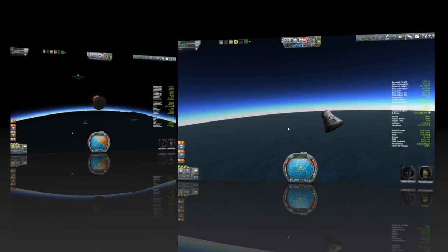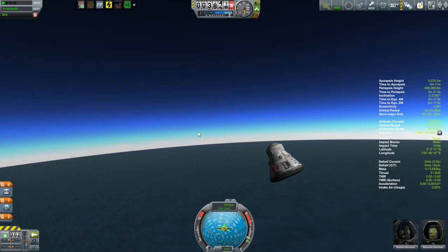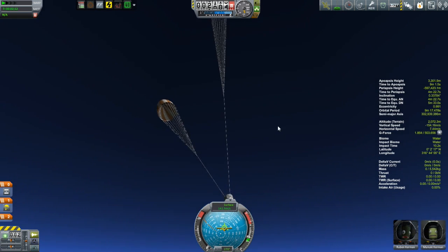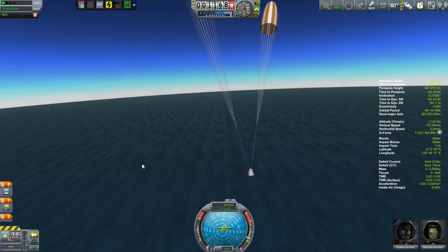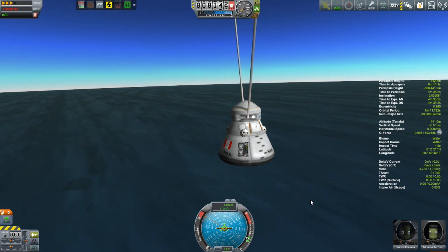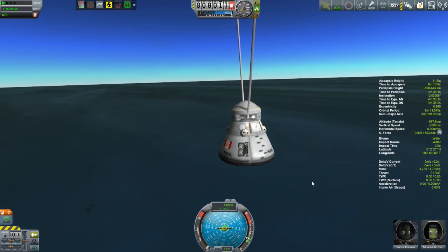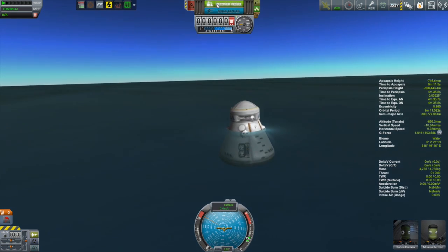As Ruben and Manuki make their way down to safety, this is really drawing this episode to a close, but not this particular series. I still have, I think, one episode left because I have a number of interplanetary missions still on the go — two landers, which will be interesting with Remote Tech, two on their way to Moho, one on its way to Duna, and one on its way to Dres. As Ruben and Manuki splash down, putting all of my Kerbals safely back on Kerbin, I hope you'll come in for one more episode to watch me finish off these missions. Hope to see you then.